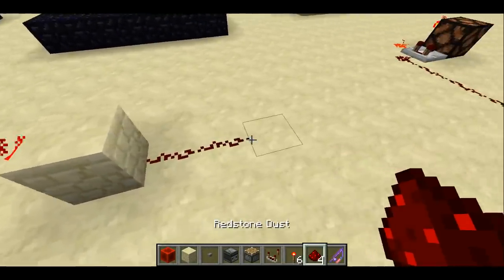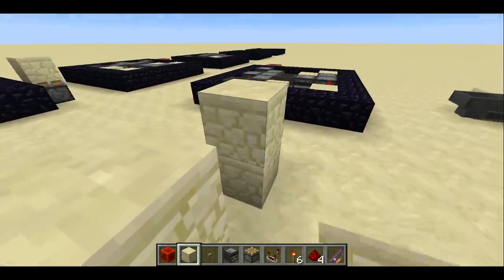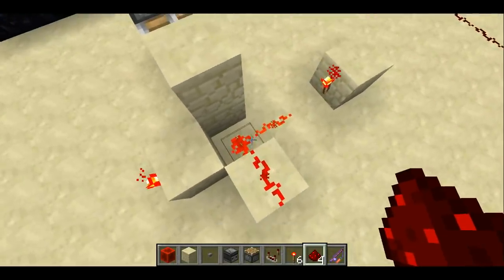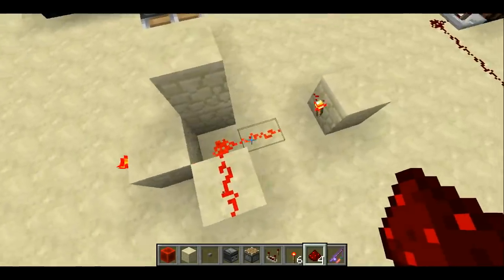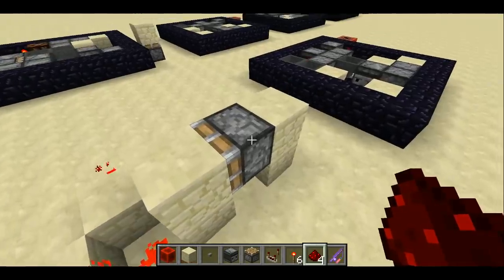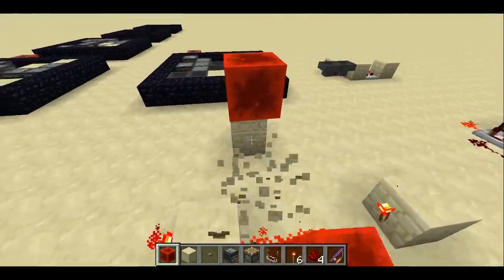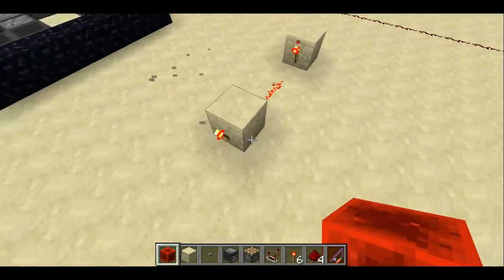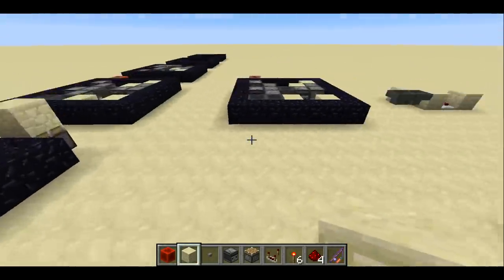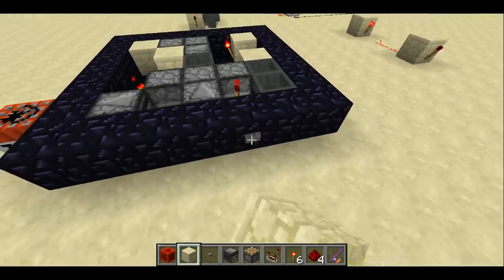Basically you have a piston push a block. This torch is on because it's not being powered. You push this block to cut off this redstone line, break this dust, and now you can see the redstone torch bud. If you update it at all, that's how the thing starts. The button here causes a block update to this torch and turns it off, which allows items to flow freely between the two hoppers.